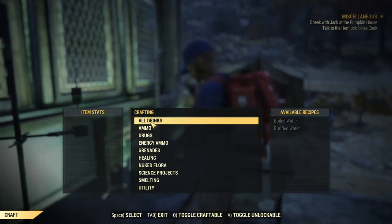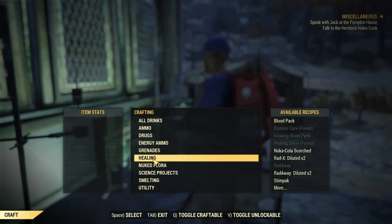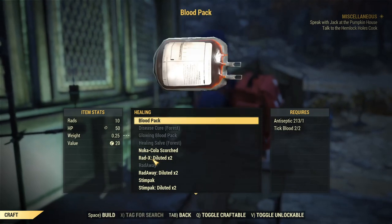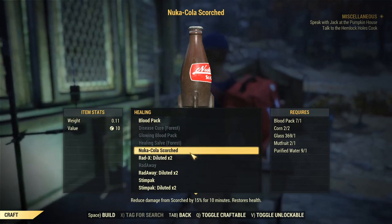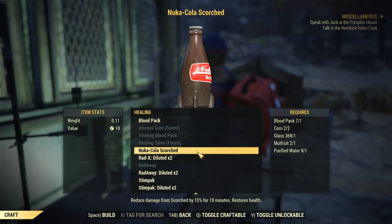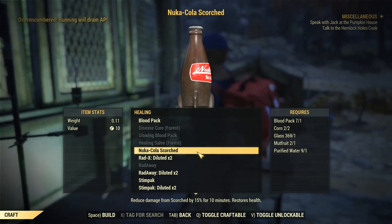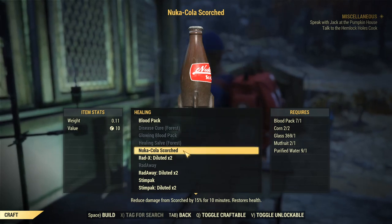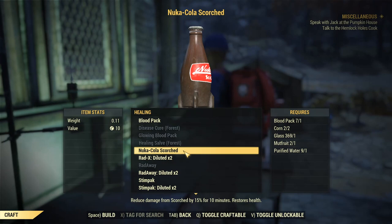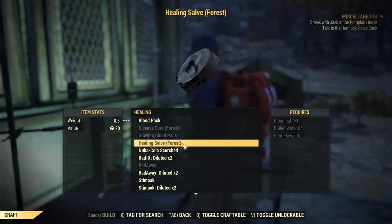The next Nuka Cola we're going to get is called Nuka Scorched. With this one you can actually craft it at a chemistry table — it does require some materials. The way to unlock the recipe is you have to follow the Overseer's quest line in the new Wastelanders update. If you haven't done that already, then you need to do that to get your hands on Nuka Scorched.